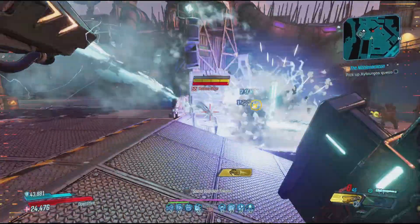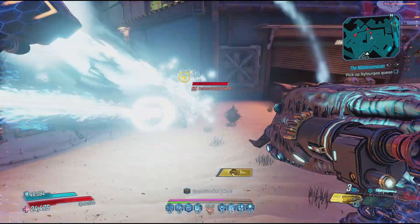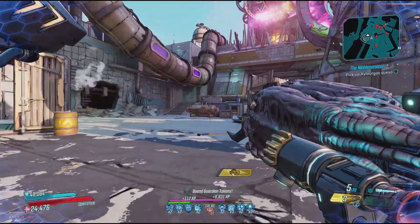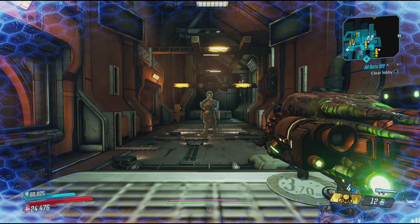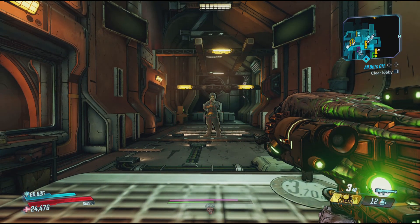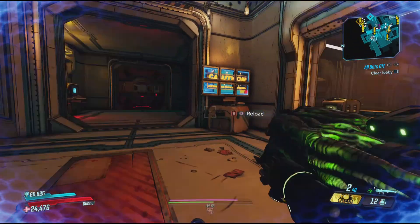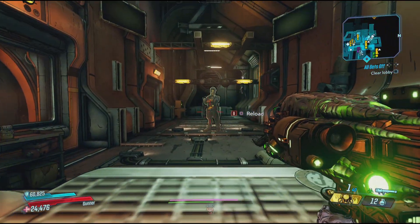It doubles your sliding speed and also provides you with a protective bubble that lasts for 10 seconds and reduces all incoming damage by 50% whenever you slide. However, the main draw here is in the amp shots it provides, where each shot will consume the protective bubble to double your single shot damage. It's a great effect that makes you twice as powerful and is definitely more suited to powerful single shot weapons like rocket launchers or sniper rifles.